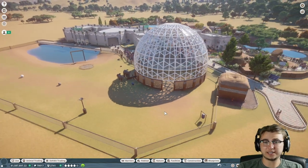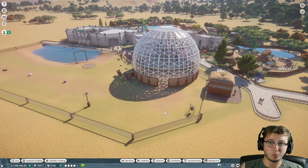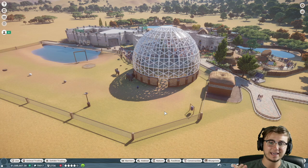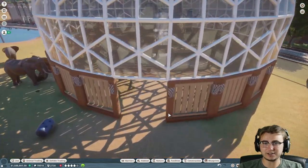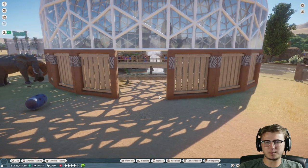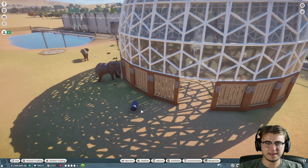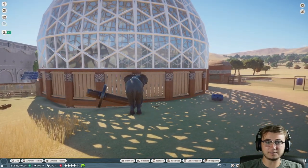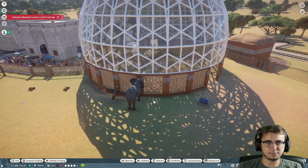My one and only objective for today is trying to get this dome to actually work as a hard shelter and give these animals what they're looking for. We have a very small opening into the dome, and the elephant is about the same size as the opening.